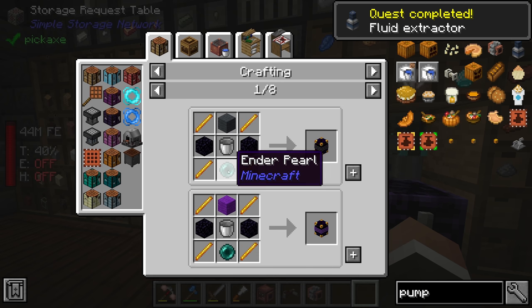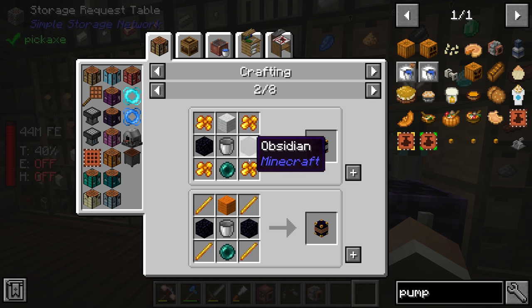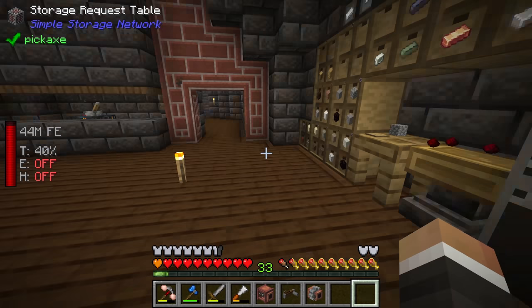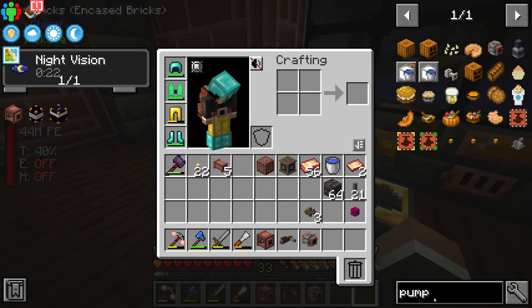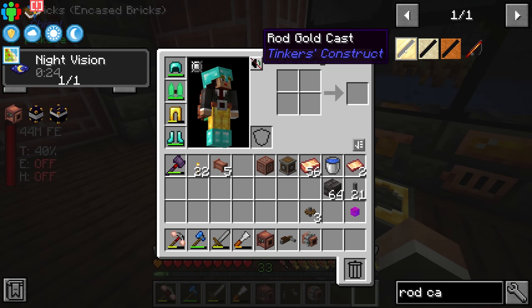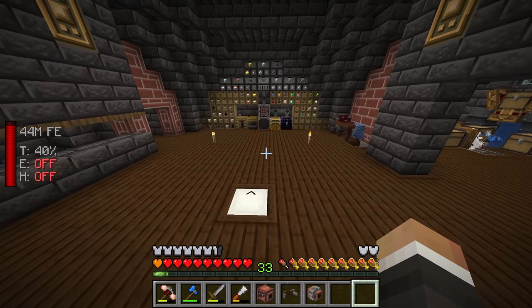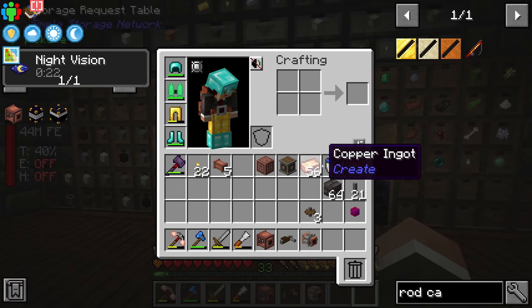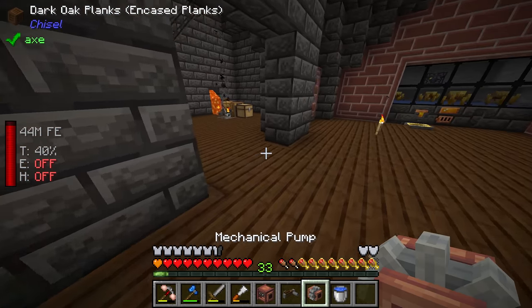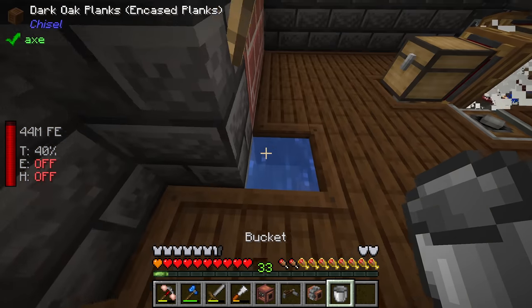To make the ender tank we need four blaze rods, one ender pearl, one bucket, one of any color wool, and two obsidian. Making blaze rods shouldn't be too difficult. We don't have a rod cast, but we can make one using a stick and some gold. We'll throw the gold into the smeltery — it currently doesn't have fuel, but we can temporarily get rid of this bucket of water and refill with blazing blood.